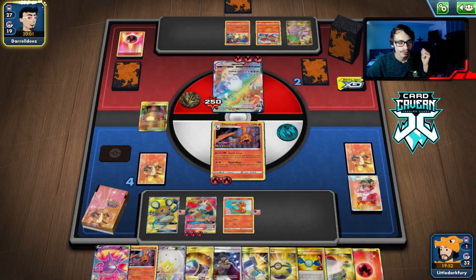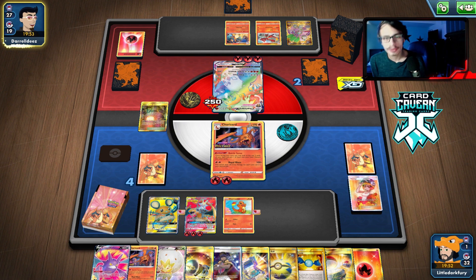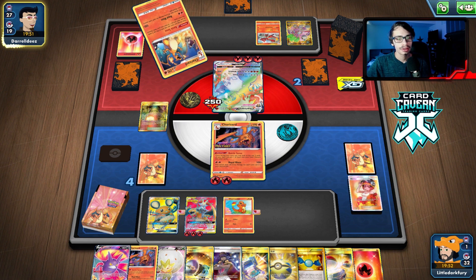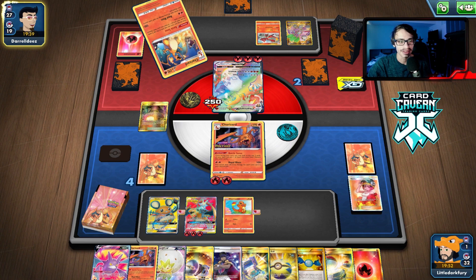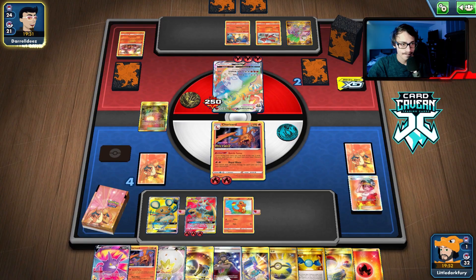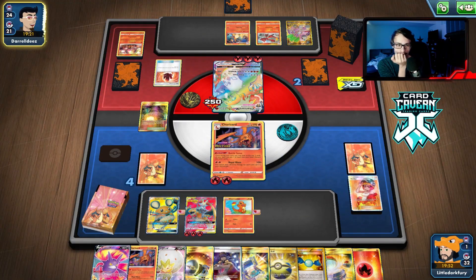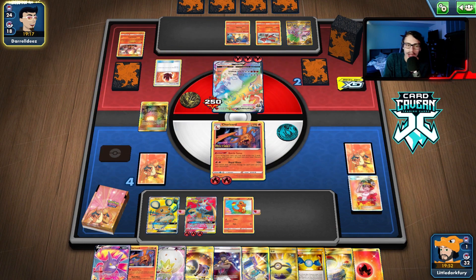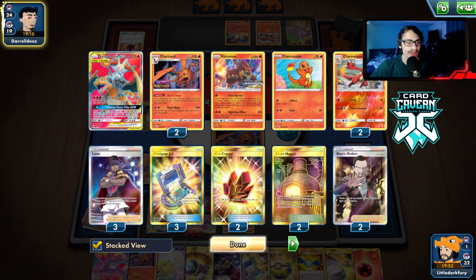They got the Charizard down. I thought this was winnable but I should have set up a better Welder play. I'm still going to keep this game even though I didn't play well at the end — it was still a very epic Charizard versus Charizard match. They don't knock us out and we still lose. I shouldn't have Weldered — I forgot we can't play Leon and Welder in the same turn and that's what cost me the game. Rip.